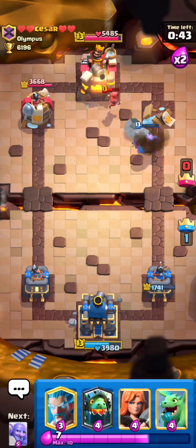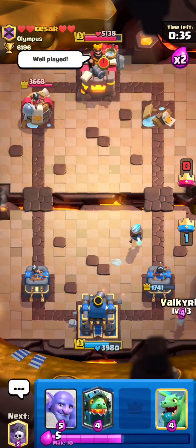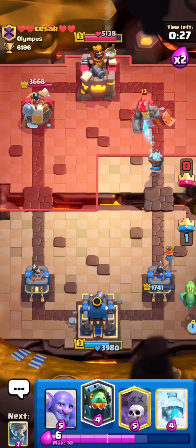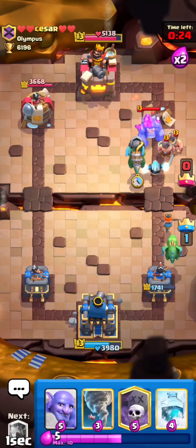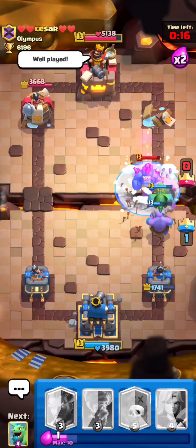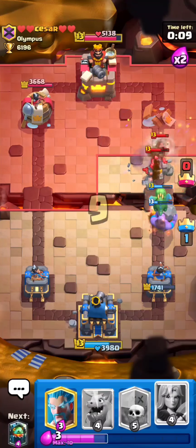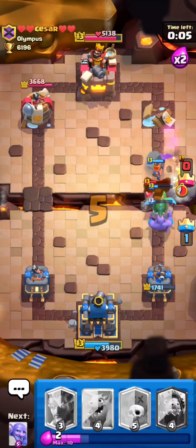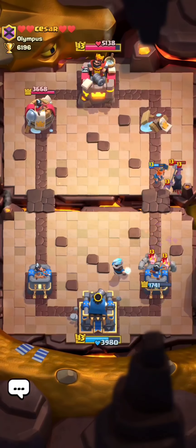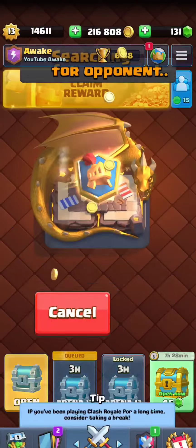Bowler just killed the wizard — that's super good for me. He's just going to continue to try and push this lane. Really nothing he can do here. Maybe he has lightning or maybe he doesn't. There comes the lightning. I was going to freeze for the inferno dragon but he arrows. So he just spent nine elixir to do that. That bowler is going to take care of the wizard. There's no way he can make it in four seconds and that's basically game. GG's to Caesar — I kind of hard countered him. That put us to 2,900.